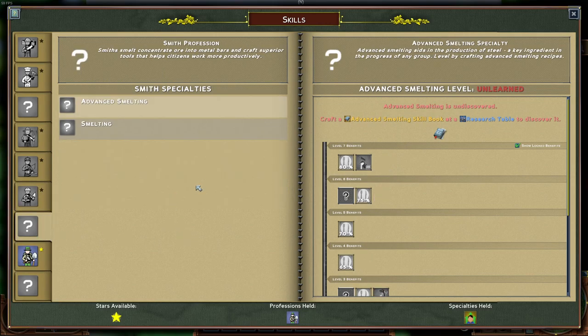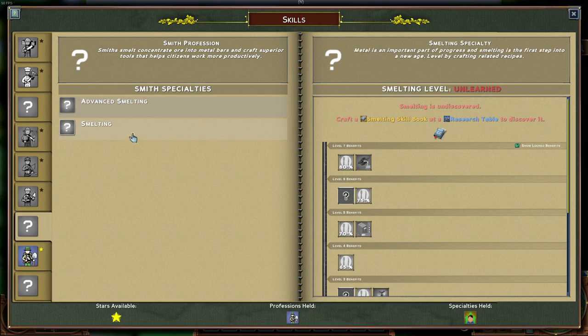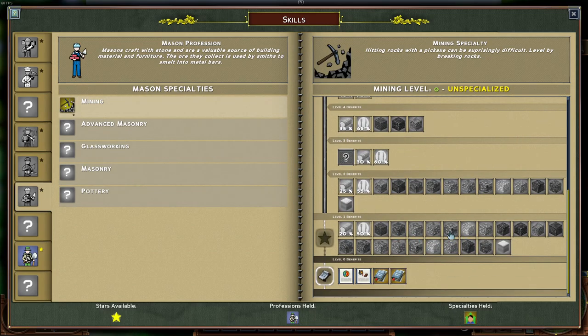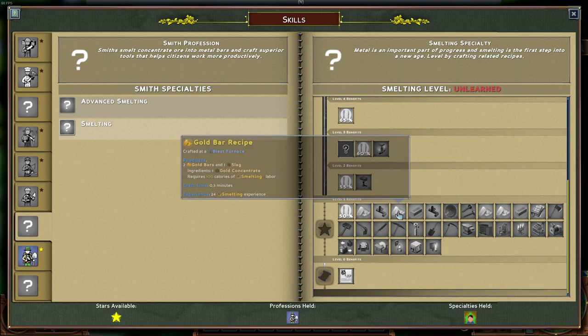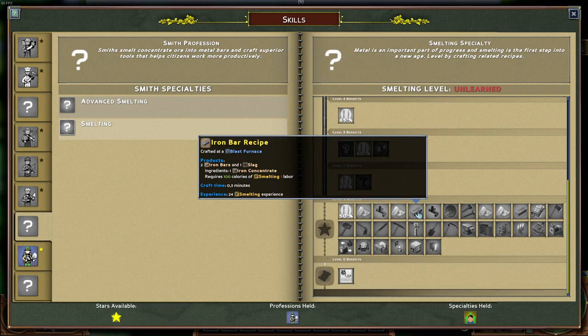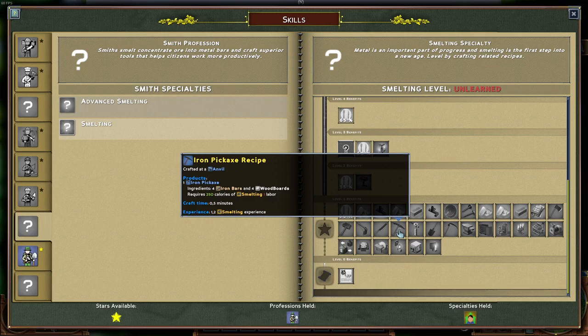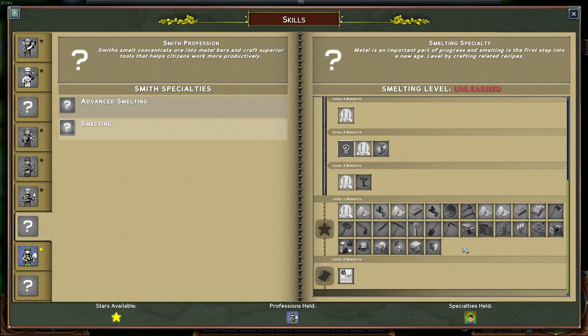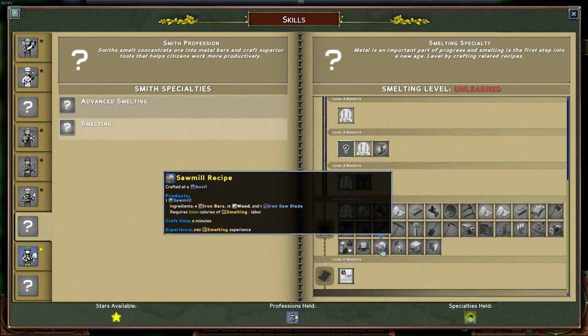Then we have the Smith, which is late early game or early mid game. Smelting allows the crushed stone made in Mining to be turned into actual metal bars, like gold bars and iron bars, and provides the first upgrade of hand tools — like the iron pickaxe and iron hammer. The iron hammer adds another construction method for placing blocks, and tools in general get more durability so they don't break as often. You also get a couple of crafting stations, like the sawmill, which will be needed by the carpenter.